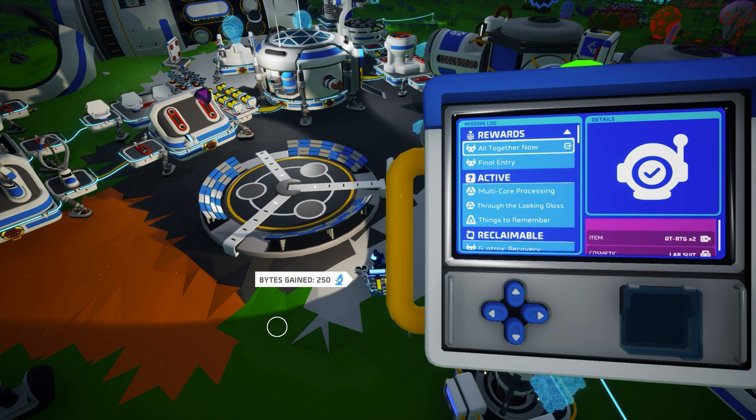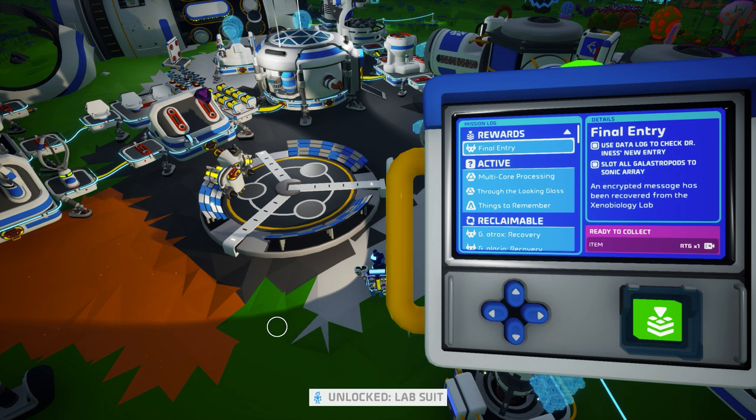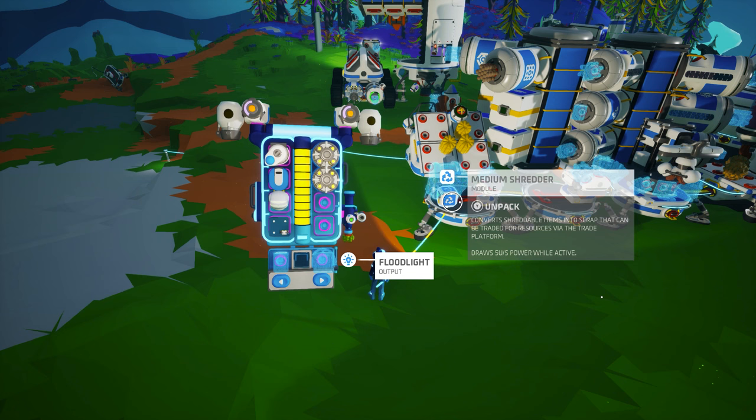All that remains is to claim your final rewards. You will receive 200 bytes for each of the final two verifications, two QT RTGs and the lab suit for All Together Now, and an RTG for Final Entry.